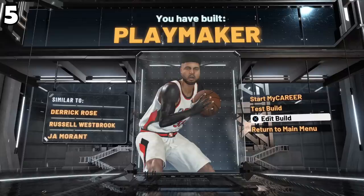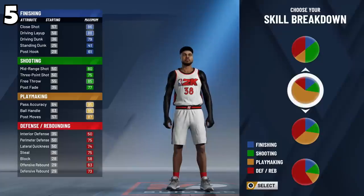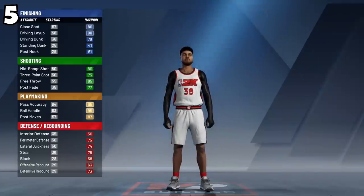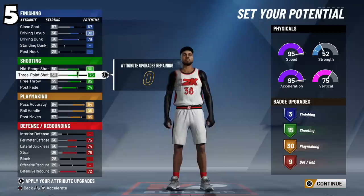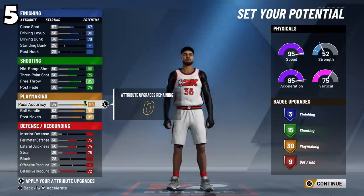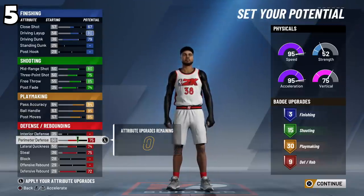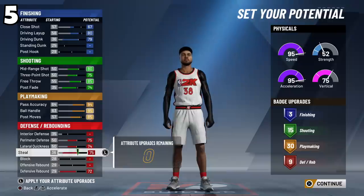The first build on the list is the pure playmaker — the build Chalk DF, the first top rep in the world, used to reach legend. Make them into a point guard and pick the pure playmaking pie chart, which is mostly orange. For the second pie chart, pick the fastest speed option. You want your badges to read: 15 finishing, 13 shooting, 13 playmaking, and 9 defensive rebounding badges.